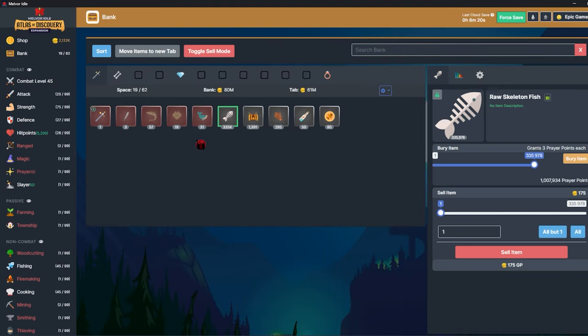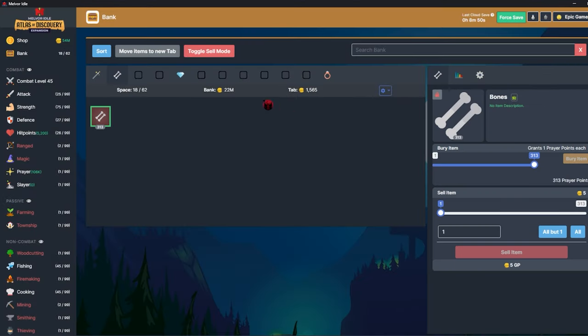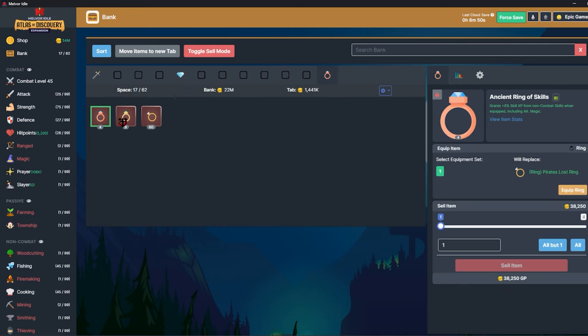Then I swapped over to skeleton fish — basically for the past full 24 hours I've been only getting those. These are worth in total 58 million — that's way more than I thought. I'll sell around 300,000 and keep the rest. I might as well go ahead and unlock prayer and then bury these. I also got the skill rings — actually I got a bunch of them, so that's cool.